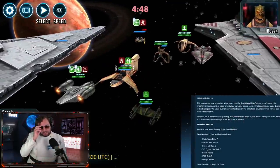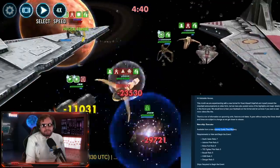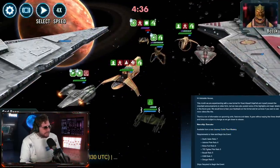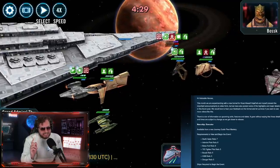So in the Road Ahead last week that we broke down, they announced that the Executor was coming to Star Wars Galaxy of Heroes, and they used the term Journey Guide Fleet Mastery. And when you hear the word Journey Guide, you think of something like General Anakin Skywalker, Jedi Knight Luke Skywalker, or even Grand Admiral Thrawn's Chimera inside of the event.